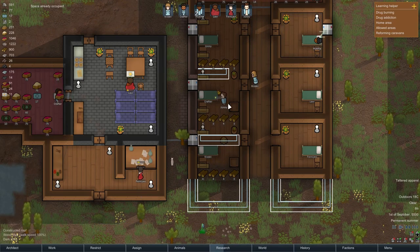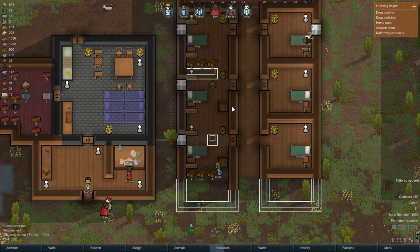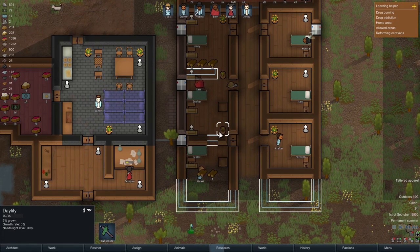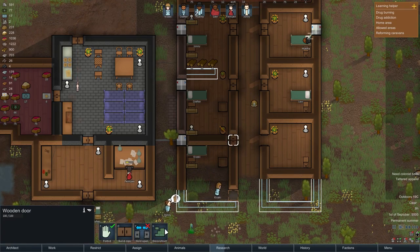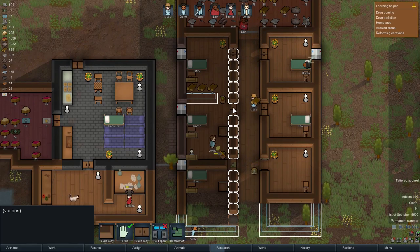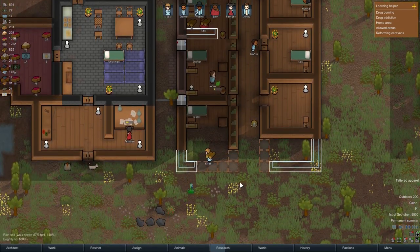Everything should work out then. So hopefully we will be able to get this done today. Need colonist bits - I know it's getting transferred. Deconstruct this. We might as well deconstruct all these walls actually - it'll be a lot easier to reconstruct everything.